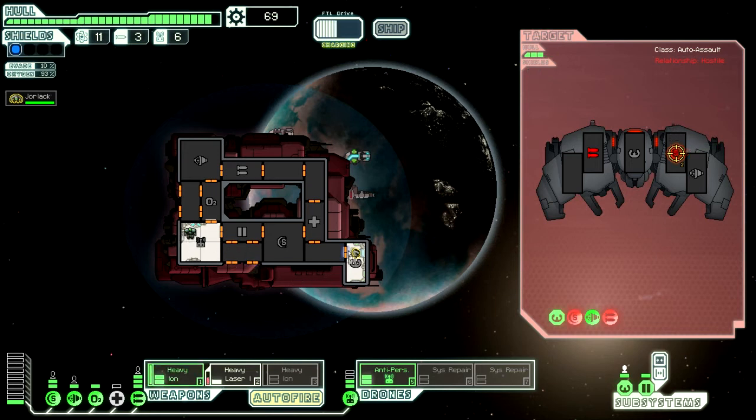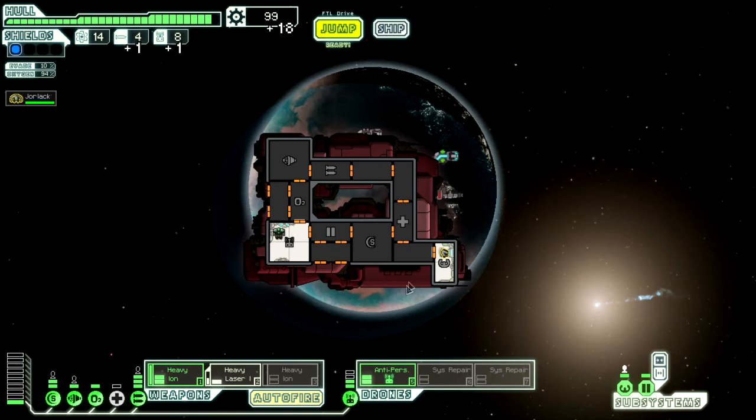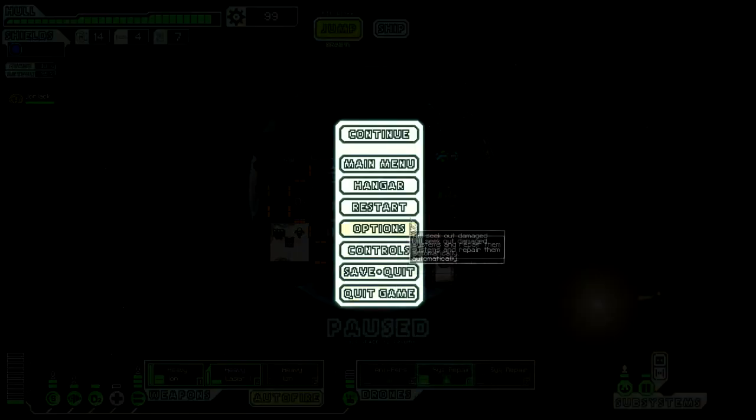With the Vortex, the big advantage is that as long as boarders aren't getting to key systems, you can deoxygenate the entire ship — just suck all the oxygen out — because your drones don't rely on oxygen. So if you get boarders it's pretty easy. Shut down the anti-personnel drone, fire up the system repair drone and it can run around repairing things at an accelerated rate.